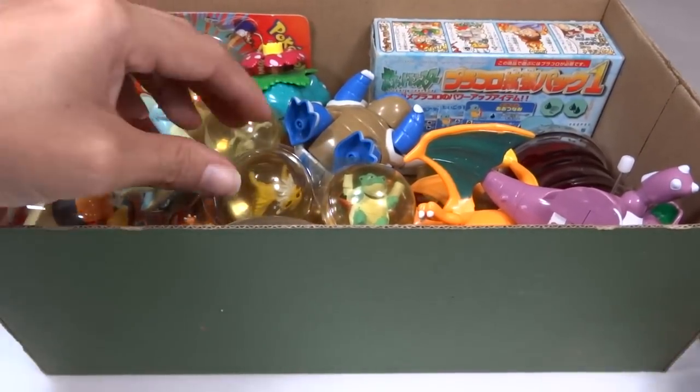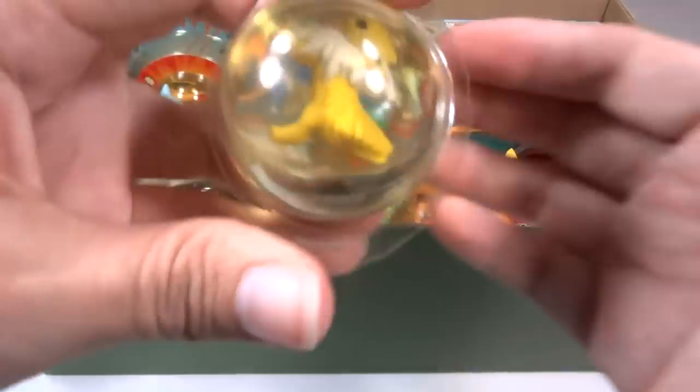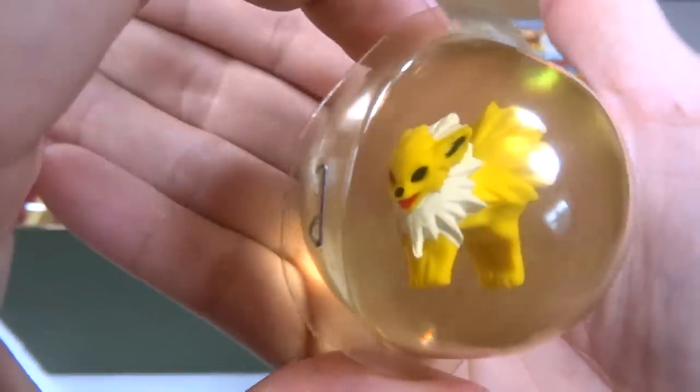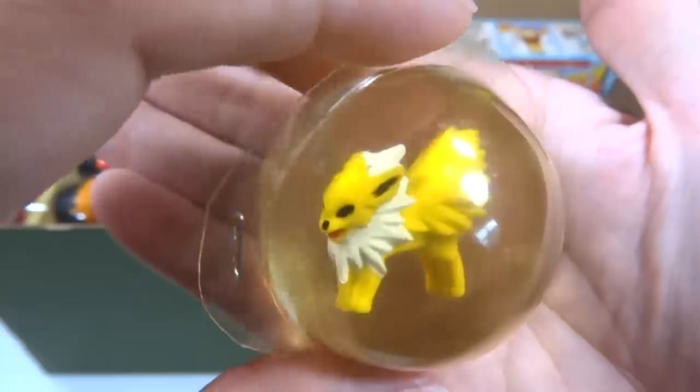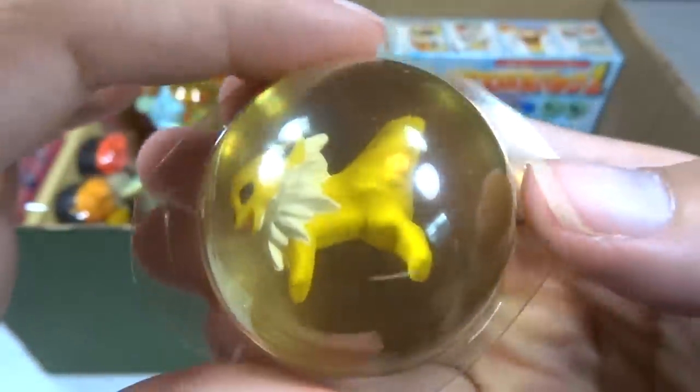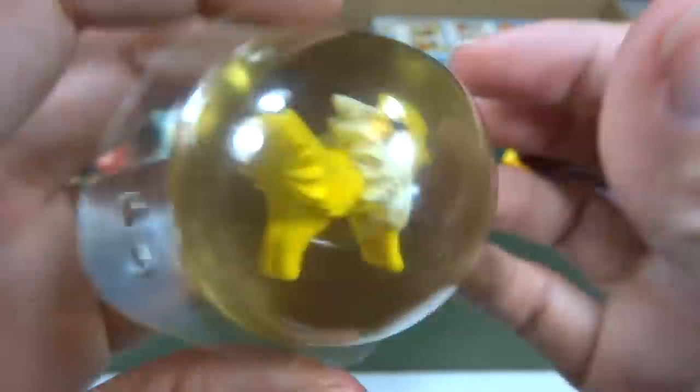What should we get first? How about this? Here's a Jolteon in a ball. These are called Power Bouncers, I think. It's a very bouncy rubber ball.